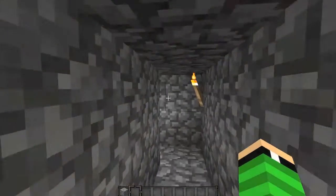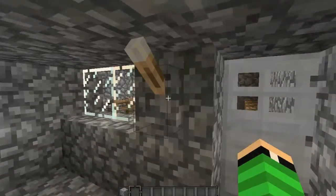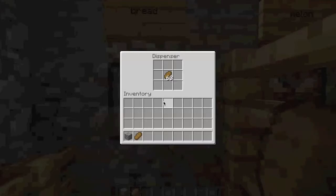We're going to take you to this place which is something like a cafeteria, where they get their food. So: bread, a pressure plate, and some bread.